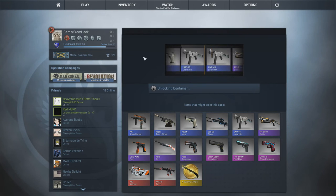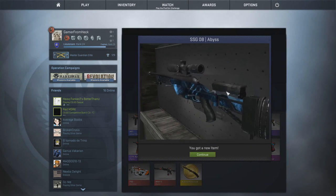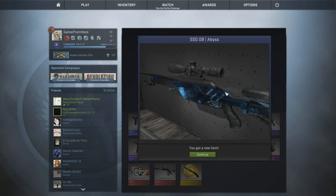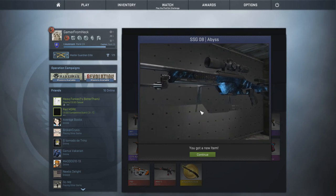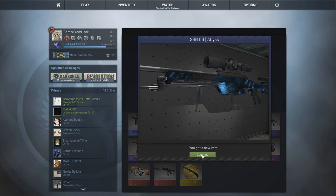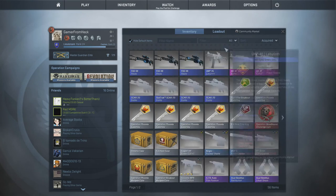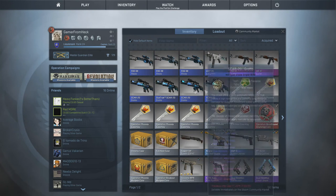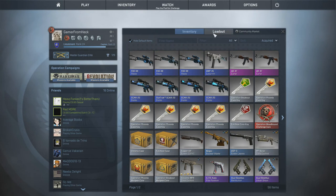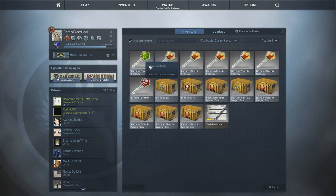Please. No — the Deagle. No. You guys have no idea. This is my first ever case unboxing, and it hurts so bad. Well, let's just check the condition of that one really quick. Another minimal wear. I was hoping I would get a field test and we could go for a run. Bloody hell. What is this? Alright. Breakout key, just going for it. Please give me something good.